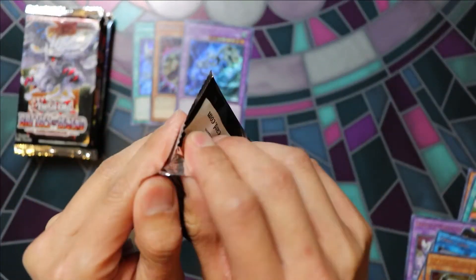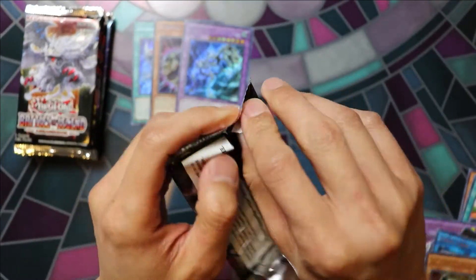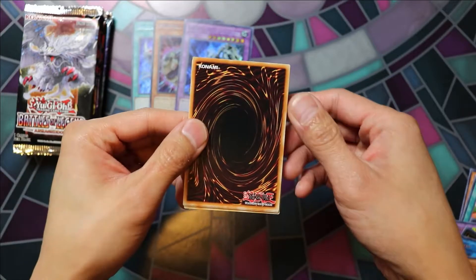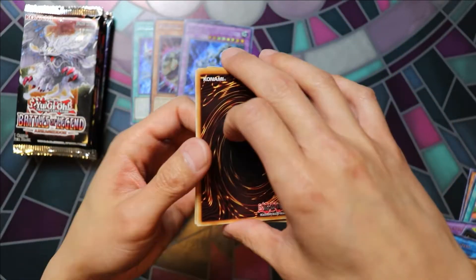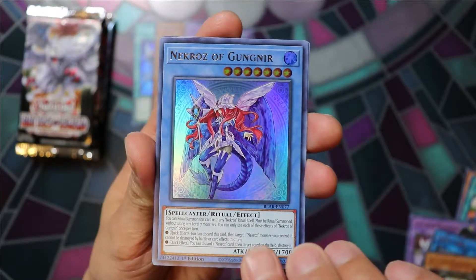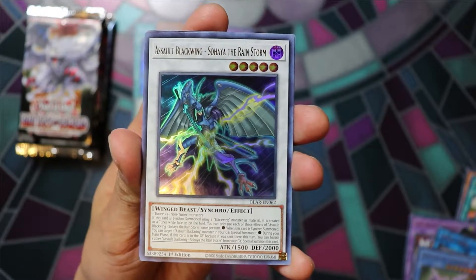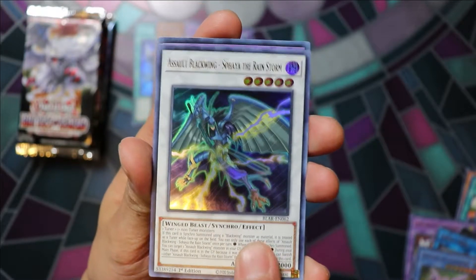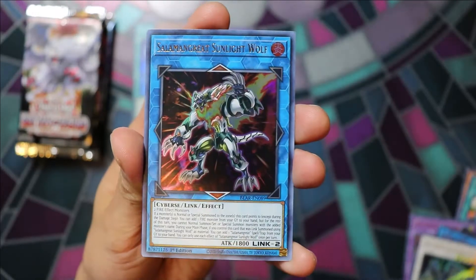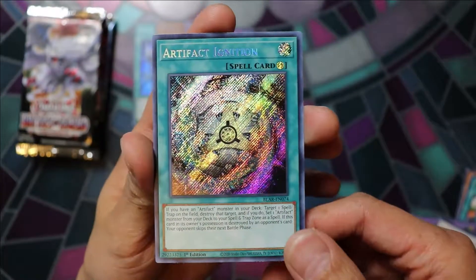Pack number four. We've got Necroz of Gungnir, Assault Blackwing Sohaya the Rainstorm, Invoked Kaliga, Salaman Great Sunlight Wolf, Artifact Ignition.